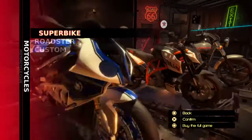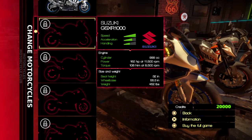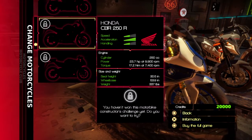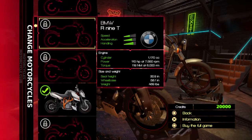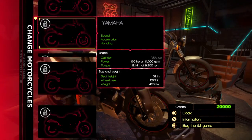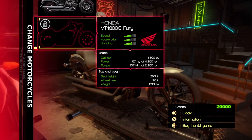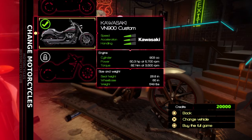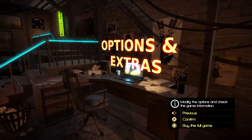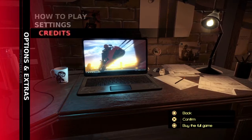Alright, motorcycles. We've got superbike models, a couple of Yamahas, a BMW, Suzuki, KTM and a bunch of other goodies. Roadsters — quite a large number of roadsters, but unfortunately we can only pick one roadster in the demo. And custom — there are three custom bikes, but we're only allowed one default custom vehicle in the demo. Let me show you the options and extras, change the settings and view the credits.